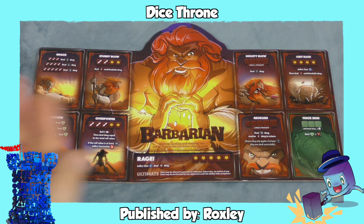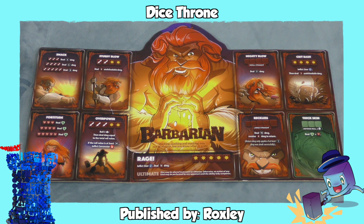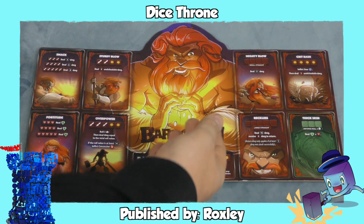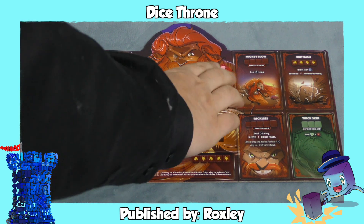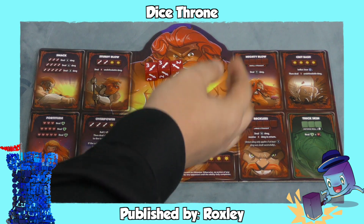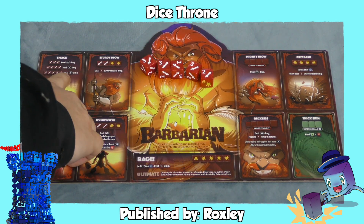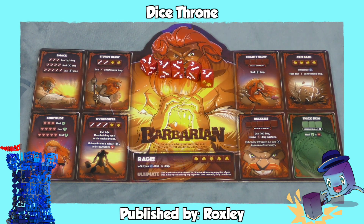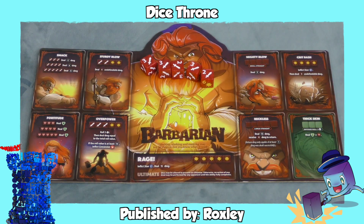Then there are games that use dice with a Yahtzee-style mechanism. The most popular of them is King of Tokyo, but here's one called Dice Throne, where you roll dice and then you're attempting to match different combos. For example, I have three swords — I'm going to re-roll these and try to get five swords. Five swords does eight damage to my opponent. The dice plus the board allow you to do some really cool combos.